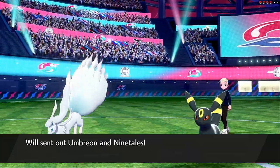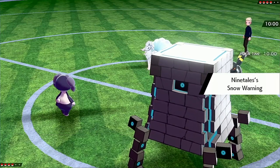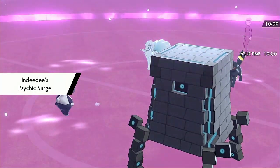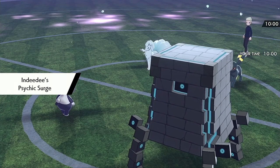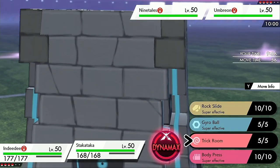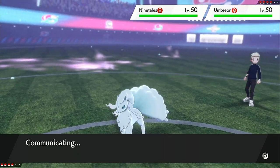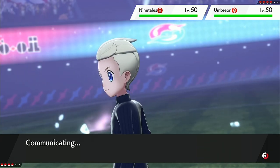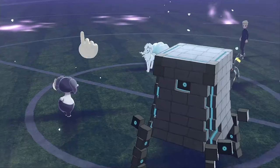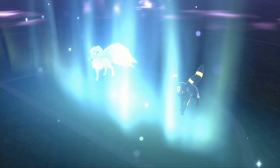Umbreon and Ninetales — okay, that should be a guaranteed Trick Room. They can set up their Aurora Veil, but I don't really care, because Stack Attacka just destroys this whole team, especially with Indeedee next to it. What are they going to do — Snarl? Umbreon cannot knock out this Indeedee, it's got garbage Attack. So we'll go Follow Me just in case they have Taunt on the Umbreon, and we'll get Trick Room up. There's the Aurora Veil — perfectly fine, because we're still going to one-shot that thing with Stack Attacka.